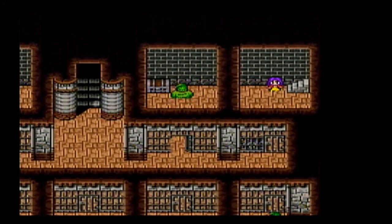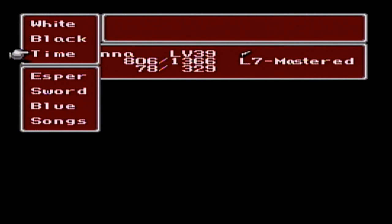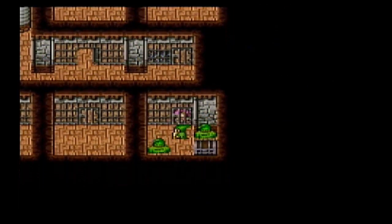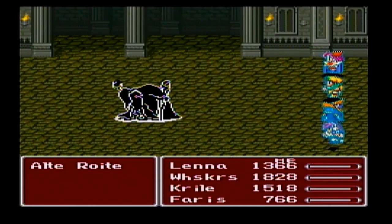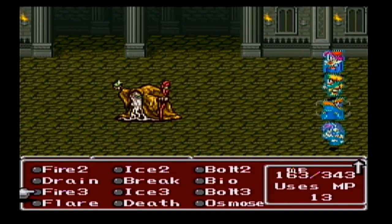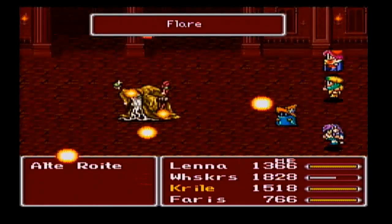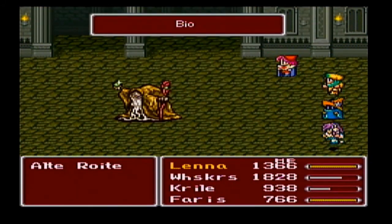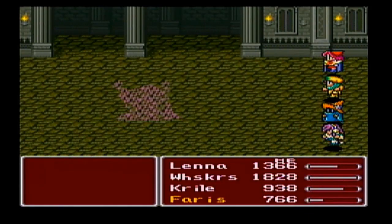You can come up here and fight this guy, and he was guarding some red slippers — that's a dancer equipment. It helps increase the chance that your dancer will use the sword dance. When you use a dancer, they have multiple dances. The rainbow dress works the same way — they have four different dances, and there's different equipment that increases the chance they use the sword dance, which is the best dance because it basically does eight times as much damage as a normal attack. The red shoes, the rainbow dress, and there's also a helm or hat that increases the chance that when you use the dance command your dancer will use the sword dance technique. But we don't have a dancer, so we don't have to worry about it.